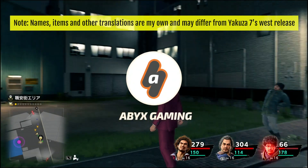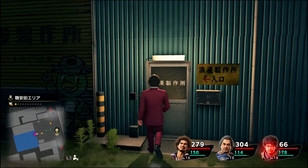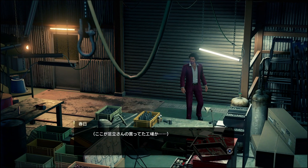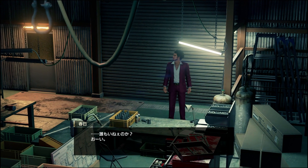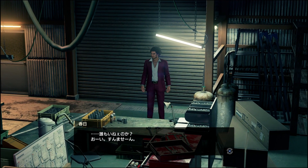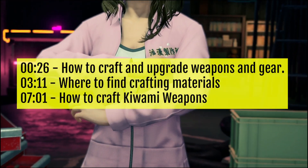Hey everyone, this is Angel from Avix Gaming with a brand new video for Yakuza 7. If this is useful, don't forget to leave a like or check the playlist right here for more videos of the game. In this video, I am going to give you a guide on everything you need to know about forging weapons and armor in Roman Factory, so if you're curious about anything in specific, like where to find rare materials, be sure to hop to the specific time in the video.